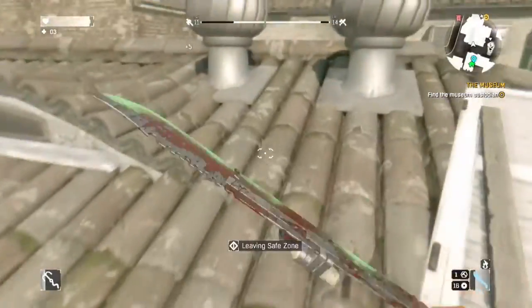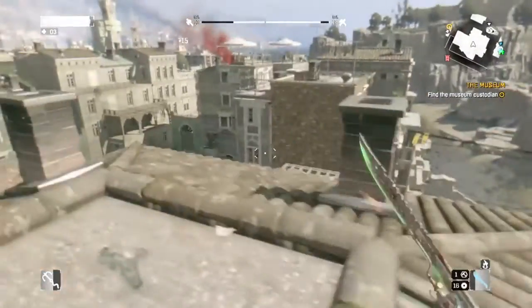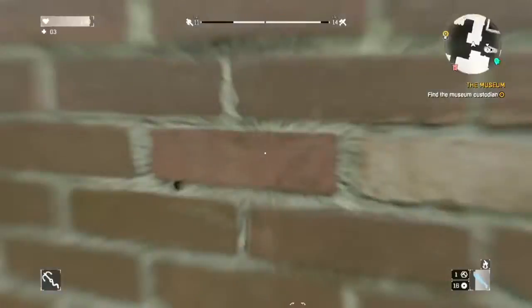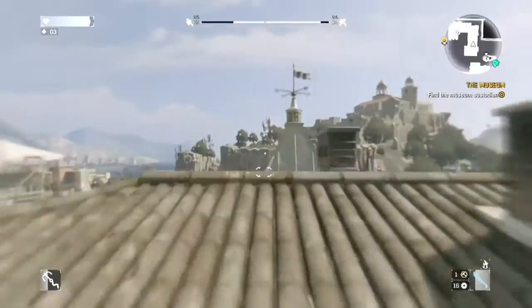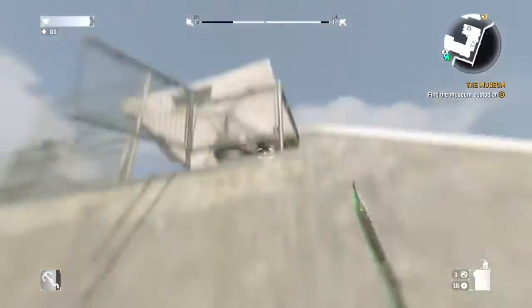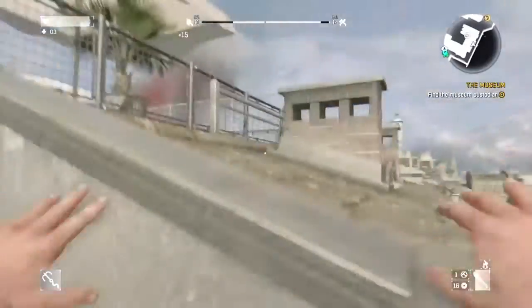I'm going to show you some quick gameplay of the Grapple Hook and why it's useful, where you can use it, and how you can escape zombies. You can actually attack enemies with the Grapple Hook, which I'll show you later in the video. You could use this if you've run out of ammo and want to attack from range rather than melee. It also allows you to be a little bit stealthy and get to other places if you're just about to get spotted.